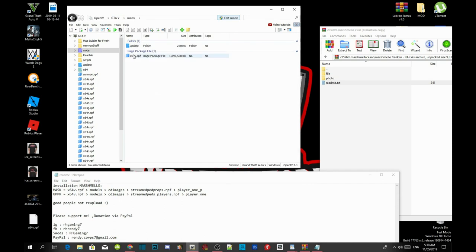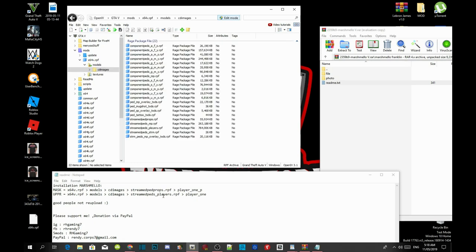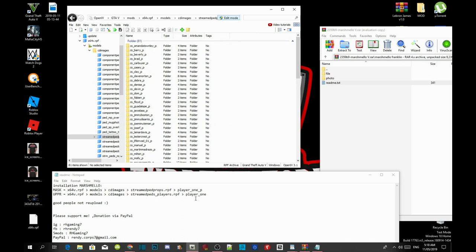Go to your mods folder, then go to x64.rpf, then go to models, then go to cd_images, then go to streamed_peds_props.rpf. From there go to player_1p — player_1p is always down the bottom, so scroll down and it is right there.